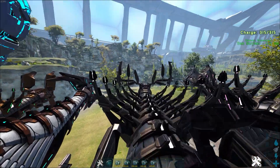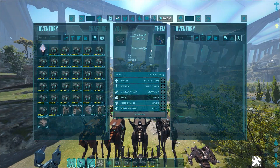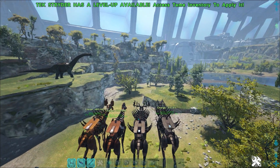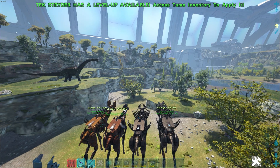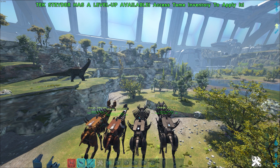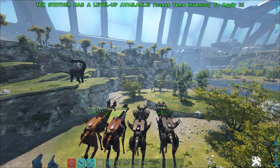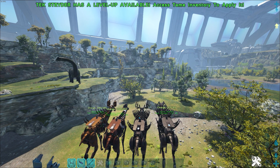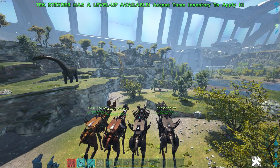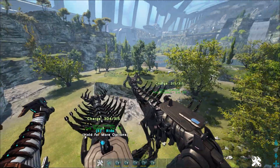Then we go to this one, which looks a little bit like a deer. If we ride it and check the description, it's the silent cannon rig. If we activate it, you see this pulse thing here. This will silence enemies. So if you're fighting, for example, against the Utyranos, the Utyranos can't use his buff because he's silenced. So you can avoid players buffing creatures or something like that.